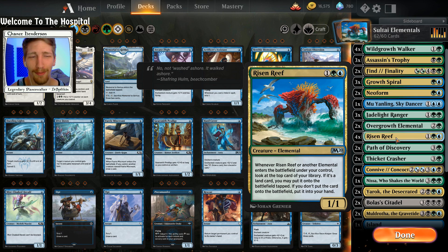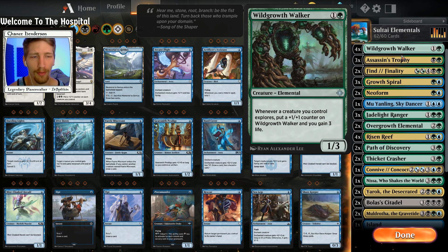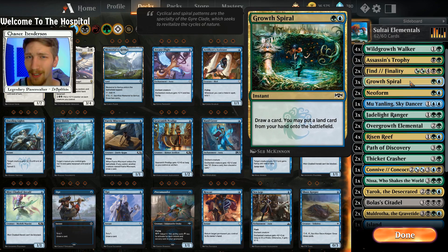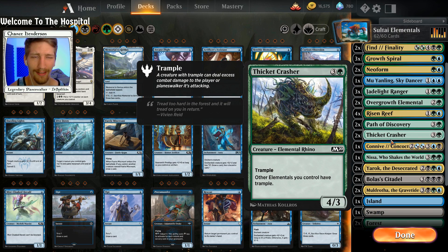I'm taken back by Risen Reef because the ability is just so amazing. It's not a normal explore effect where it leaves the card on top of your library — you get to put the card into your hand if it's not a land, and if it is a land you put it onto the battlefield. It's like a souped-up explore ability. We also have two copies of Path to Discovery, which is going to work great for Wild Growth Walker and for making our creatures bigger while getting lands out of our deck.